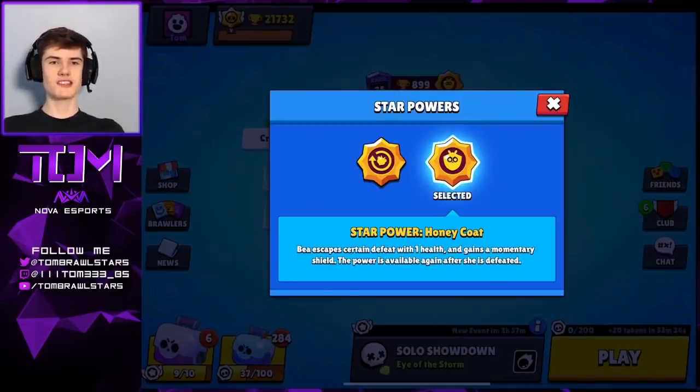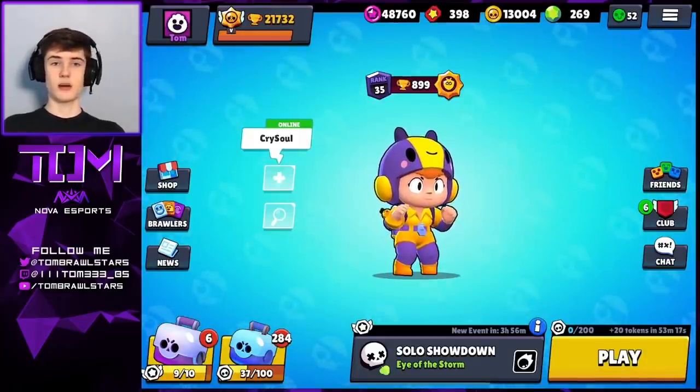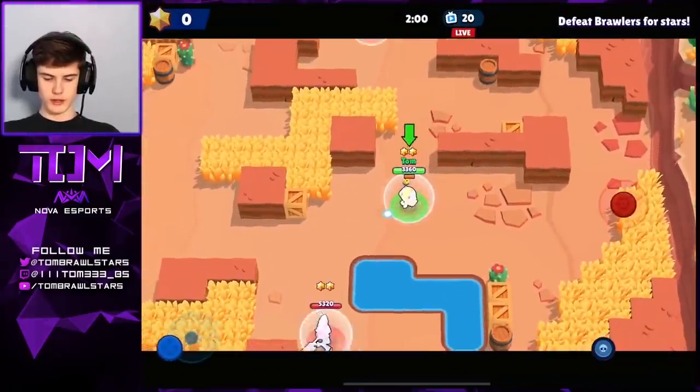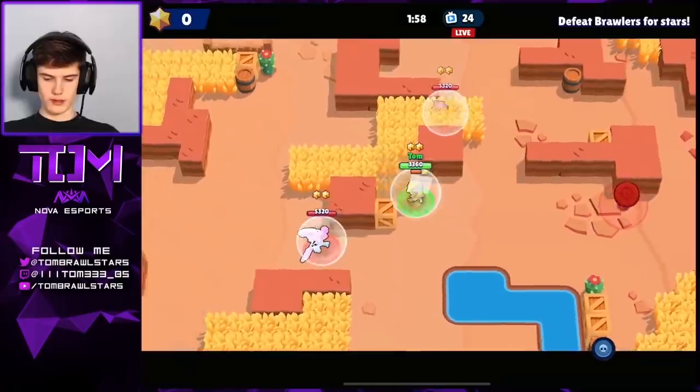Welcome back to another video. Today we're going to be playing with B's new star power called Honeycoat. It's basically similar to Extra Life, so you're going to survive on like one health with a shield. It's definitely going to be really good in Showdown and Lone Star. Let's hop into the games and see how we do. We're starting off with a Lone Star game just to see how B does.